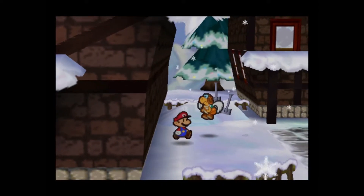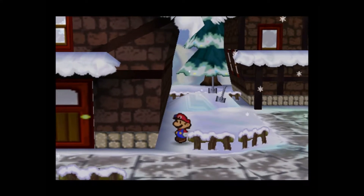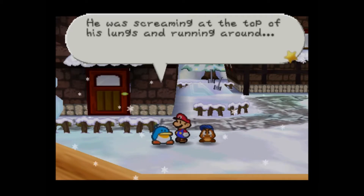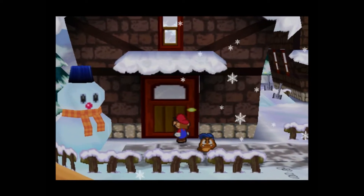Right here there's a star piece in the ground. I love having the Ultra Hammer and being able to just flip the panels that way. What do we got going on here? Shady individual.